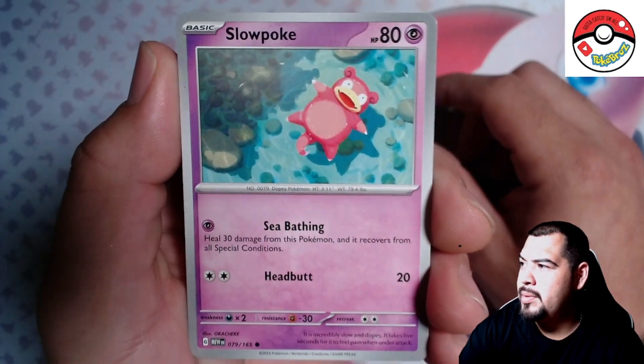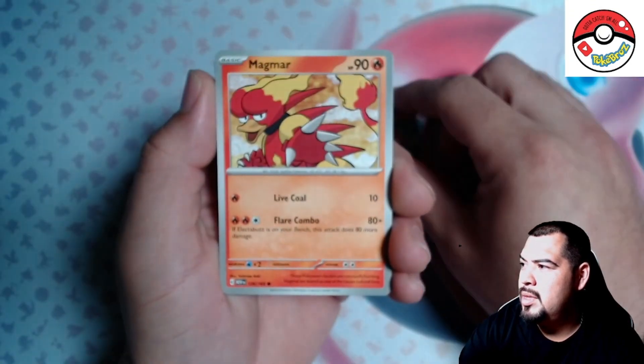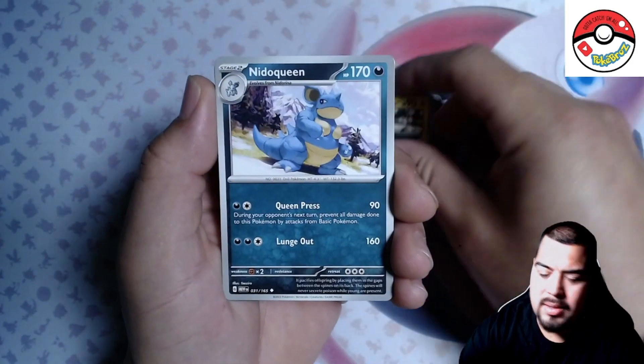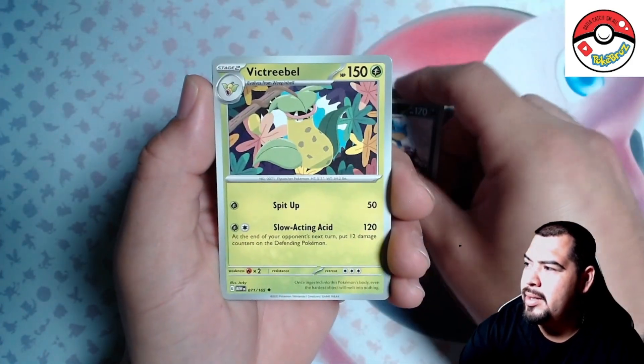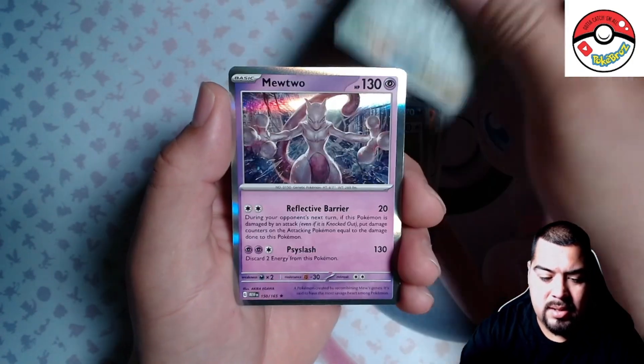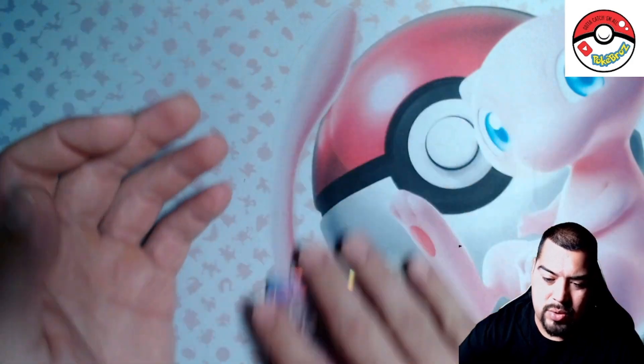Slowpoke. We got the Magmar, we got the Magneton, Nidoqueen, Victory Bell, fancy Lickitung, and almighty Mewtwo!